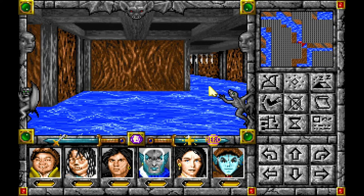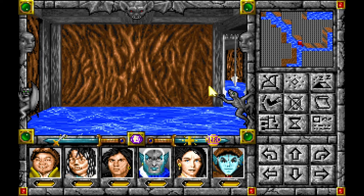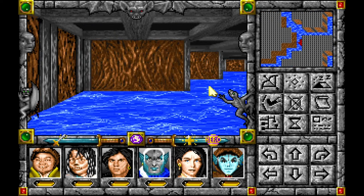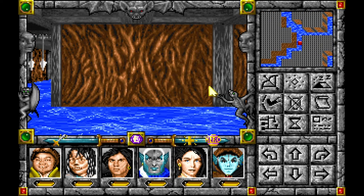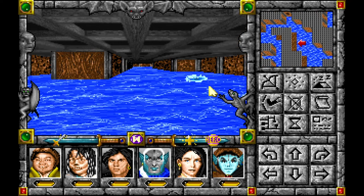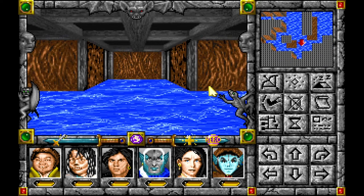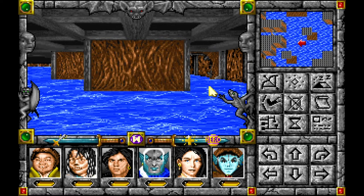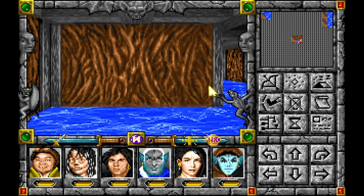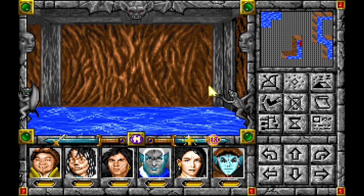What else we got here? I mean I got a teleporter. I've got two - no, I got three whirlpools. Alright, let's go with this one. Put me somewhere - I don't know. And I still got that other one I never explored.